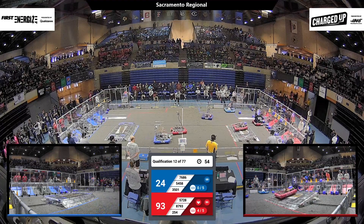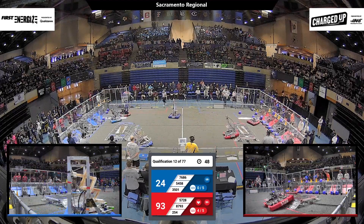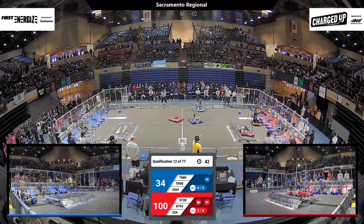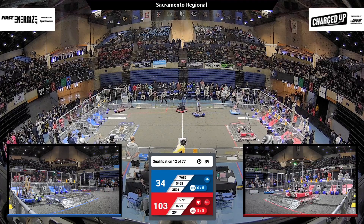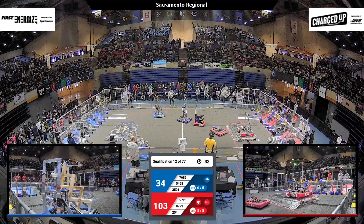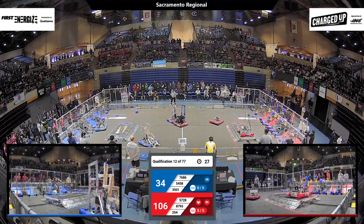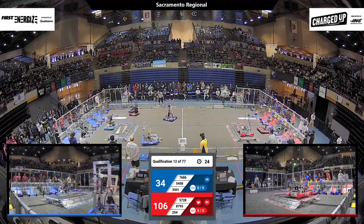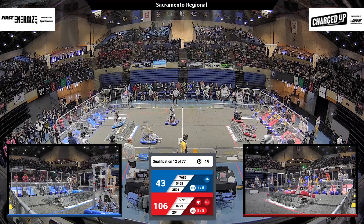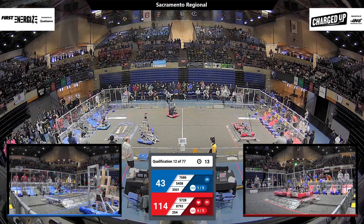They've got that cube — we've got less than a minute to go. What are they going to do with it? 87-93, that's the Pumpkin Box, and they score it in the low hybrid zone. 254 continues to zip across the field scoring game pieces, with 57-28 already docked and engaged on the Red charging station. We've got 30 seconds left. 35-01 trying to get in the way of 254 — you've got to slow that robot down. 57-28 trying to get up on that charge station with their alliance partner 87-93, the Pumpkin Box, and they do successfully engage.